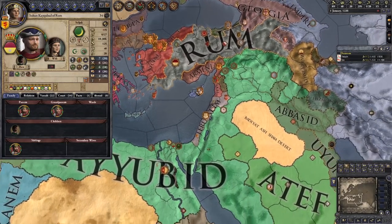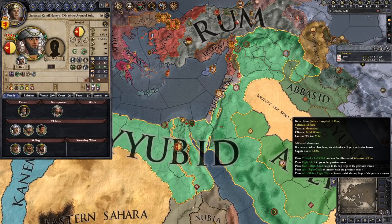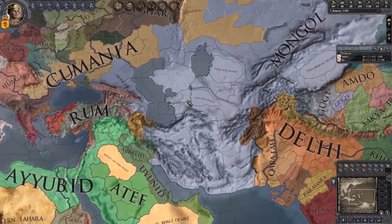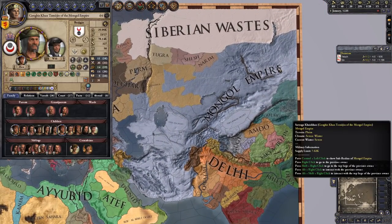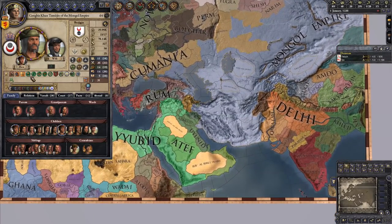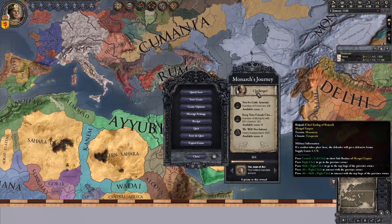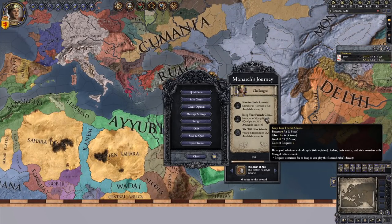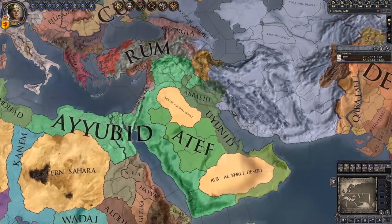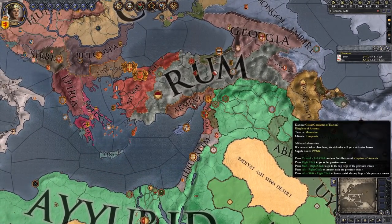We also have the Sultanate of Rum, which is even more hostile than the Crusader States, and the Ayyubids who would like to take control of this region. But most importantly, look at Genghis Khan Temujin of the Mongol Empire - amazing stats. I don't want to be his enemy, and that is why one of the challenges is to make friends with the Mongols. As of right now, the Mongols are still somewhat far away, still here in Persia while we are here in Asia Minor.